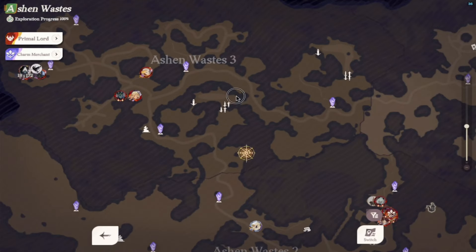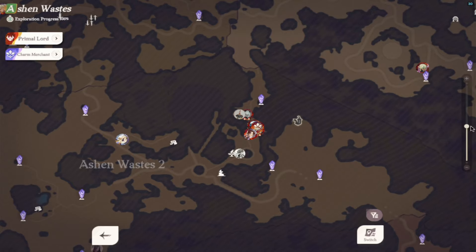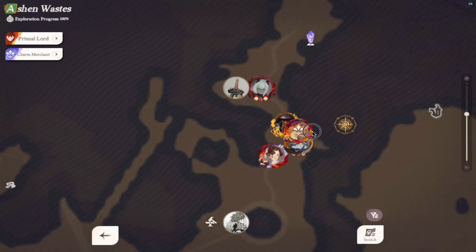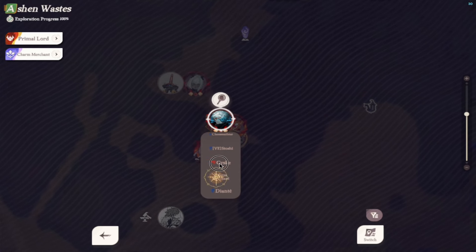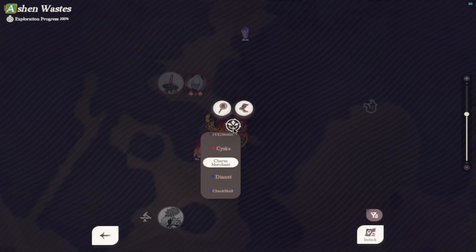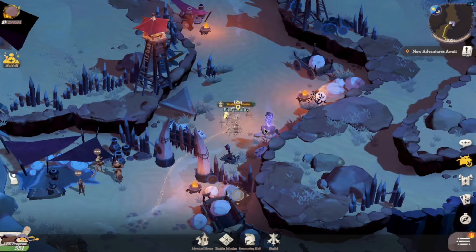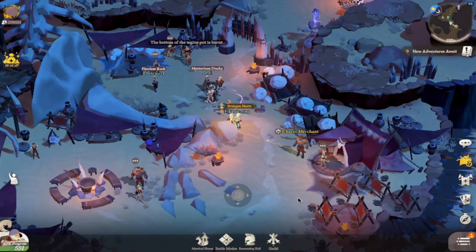If you go to your map, there's a merchant you can find here — let me zoom in. This is the charm merchant; this is the marker for him on the map. If you go to him and check what he's selling, you'll see you can sell all your recycled charms via this merchant.